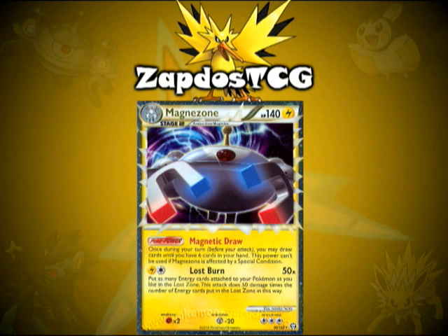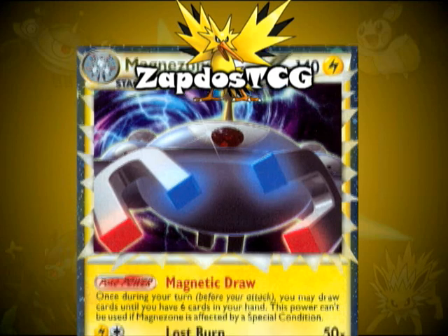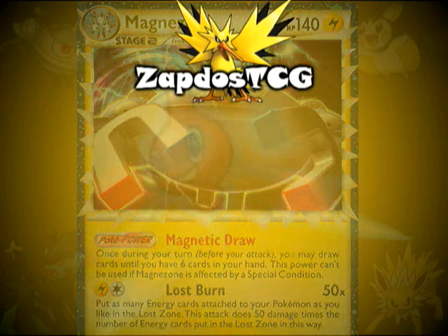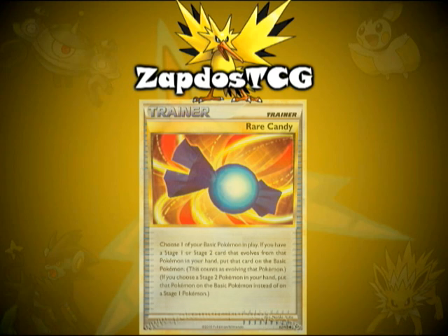Up next we have Magnezone Prime. This is a great card to have because of its Pokepower, Magnetic Draw, which states: once during your turn, you may draw cards until you have 6 cards in your hand. This is another great way to get your legend out quickly. It also has an awesome attack called Lost Burn, which deals 50 damage times the number of energy cards attached to your Pokemon that you're willing to put in the Lost Zone, so this card can also deal heavy damage. And because you have many Stage 2 Pokemon, a couple of Rare Candies should definitely be in this deck.